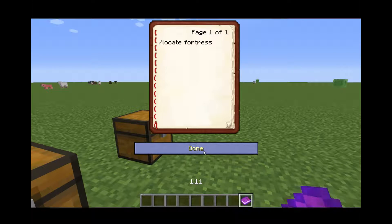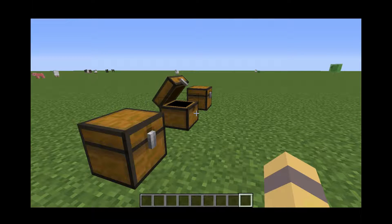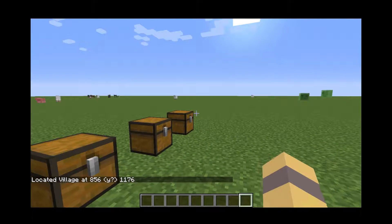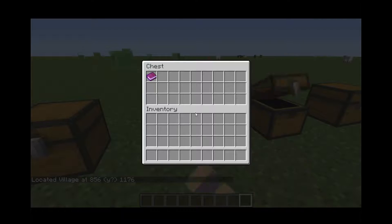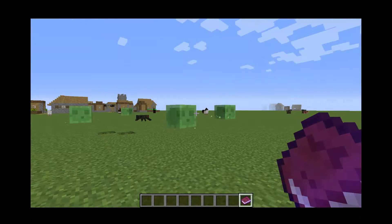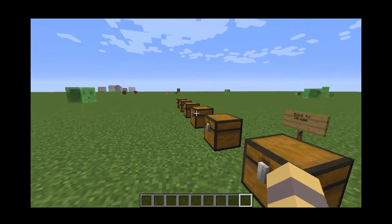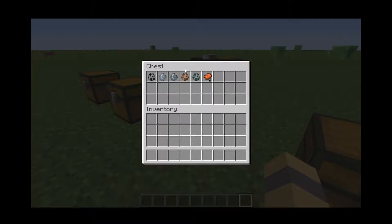They also added the ability to locate Fortresses — they've always had fortresses, but the locate command now covers that too. Let's try 'locate village' — it has located the village. It does leave a mystery though because you'd have to figure out the Y position yourself; it doesn't automatically give you that. They've also added the Woodland Mansion, where you can find the Totem of Undying when you kill the four mobs there.